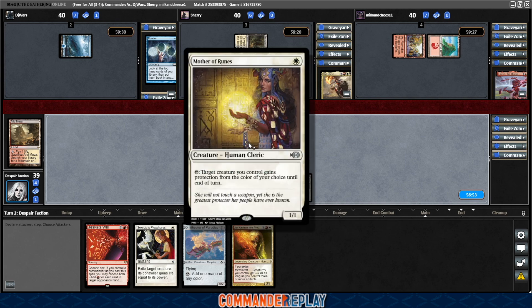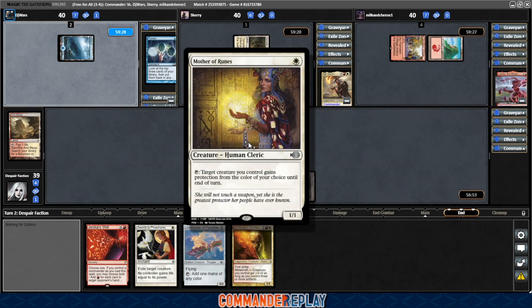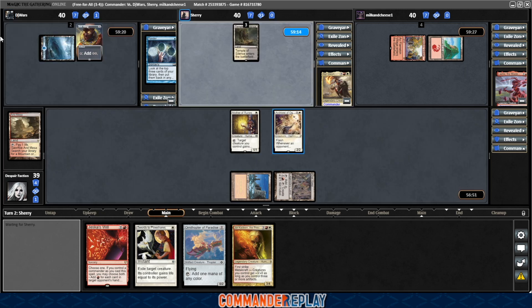Not going anywhere with the Mom — it's much better on protection just keeping our stuff alive. There's a Sol Ring. Didn't hit that second land though. Yeah, that is the risky keep — going the old pray-for-lands mode.